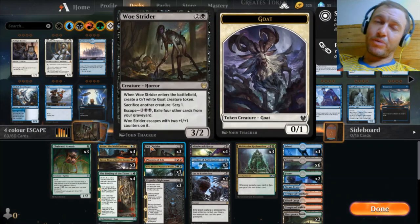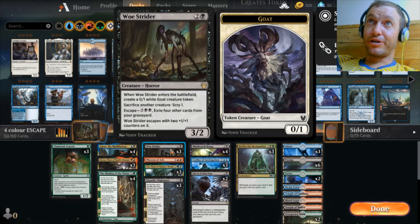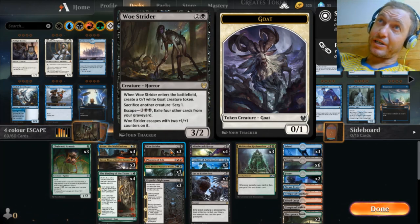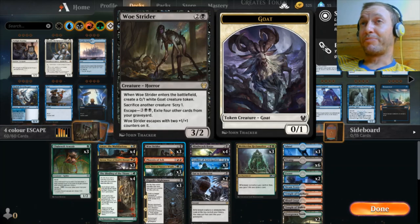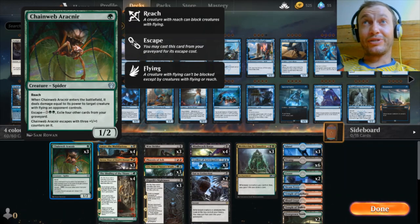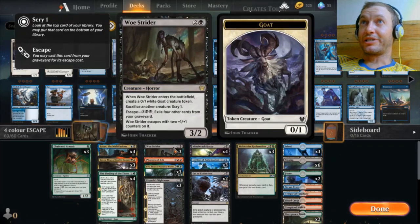Now let's go through all the escape creatures. Woe Strider is next. He's a three-drop. When he enters the battlefield you get a 0/1 Goat token. Sacrifice another creature: Scry one — that doesn't cost you anything. He escapes for five, exile four other cards, and escapes with two +1/+1 counters, so he'll be a 5/4 with another Goat when he escapes. That's two bodies for three mana already. One thing to note: he can help you put things in the graveyard. You can bring down the Chainweb, kill a 1/1 flyer, escape him back in, and then he's a bigger body.